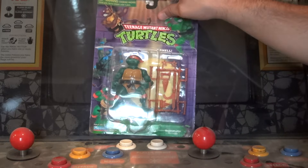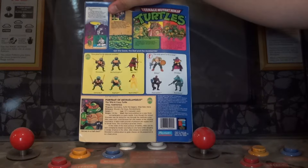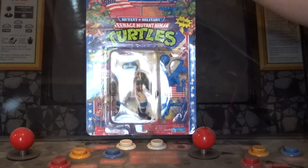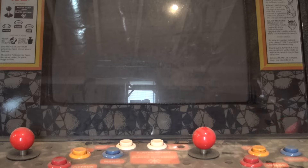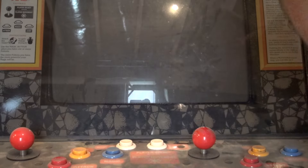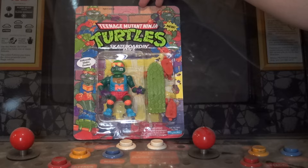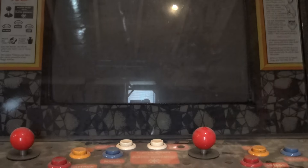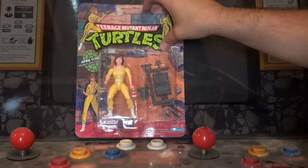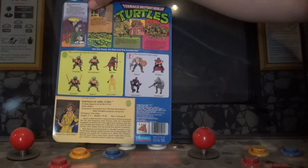You have another Mikey — that's got the 110 back but it's the remake. You have Lieutenant Leo — this one is unpunched; that one is unpunched. You have Hose Them Down Don — this one is unpunched. You have Skateboarding Mike — unpunched. You have April O'Neil — unpunched. This one is actually the original 110 back, in great shape — this is the one from 1988.